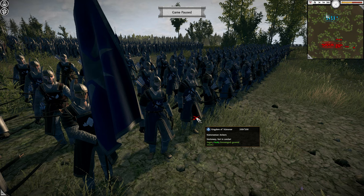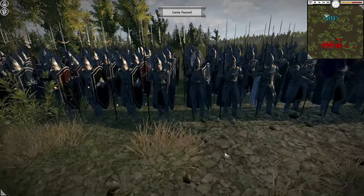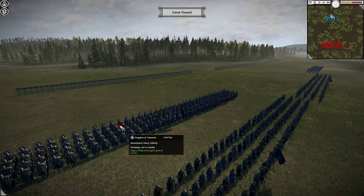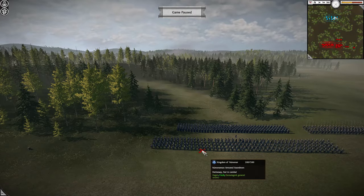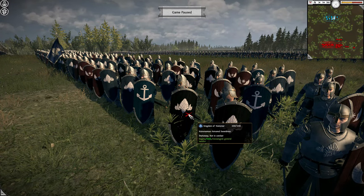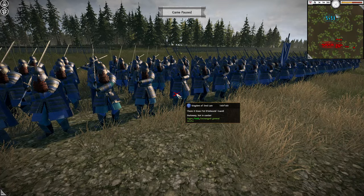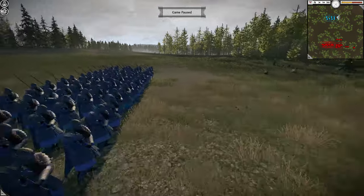Númenorean Swordmasters are a two-handed sword unit — you can see evidence of the samurai stance that Shogun 2 is based upon, but with the telltale Númenorean style. Very good-looking units, slightly more up to date than Medieval 2 — perhaps more akin to what we'd see from Attila in terms of unit models. Númenorean Archers will be returning fire into the archers across the way. At the back we have Númenorean Heavy Infantry with big tower shields along with spears — a higher-end unit at 160 men per unit. There's also the Númenorean Armoured Swordsman, a shield and sword unit, more standard fare.